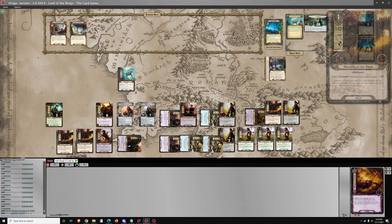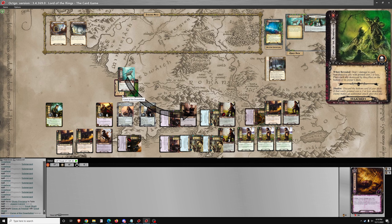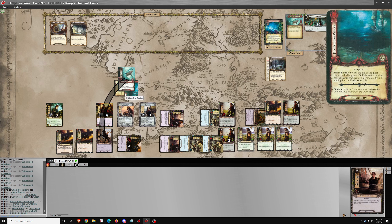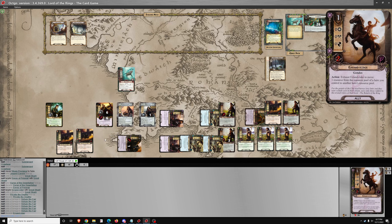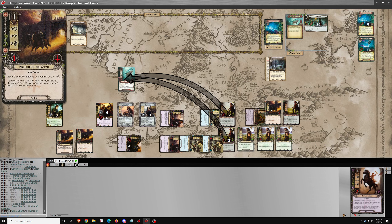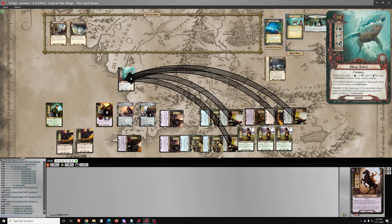The shark's attack is going to go on an Envoy of Pelargir, and I think he gets an additional attack for that — put that on the other chump blocker. Treat this attack as if it were undefended — well, that's a problem. But Hirluin can take the 6 damage without dying. He's got plus 3 shields, so that's 13 attack needed — 15 combined to kill the Great White Shark.